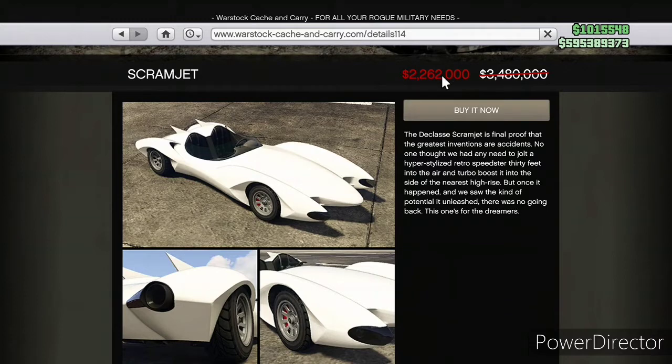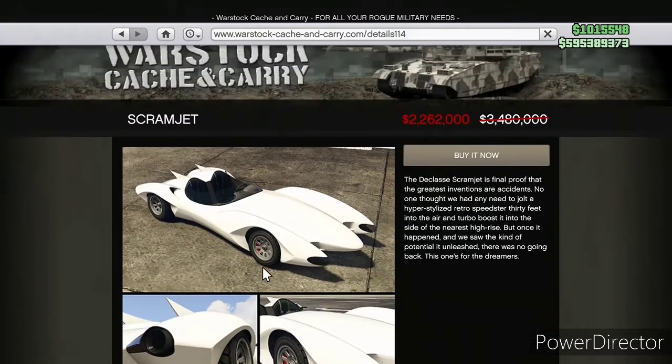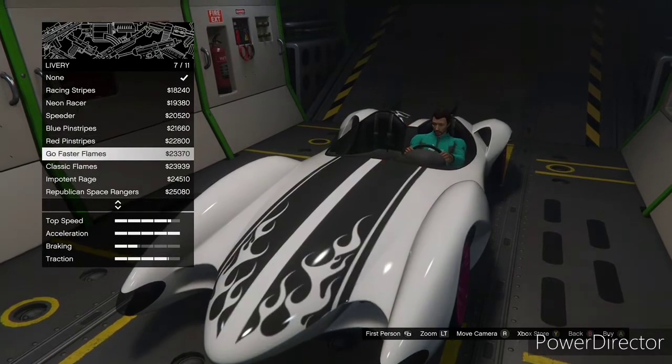In this video we're going over the Scramjet, and here you can see the trade price. I highly recommend you get the trade price — all you have to do is win a match of Hunting Pack Remix under the Adversary modes. It's very easy and can be fun as well. At 2.2 million it's not really expensive; it's a fair discount, though it is only 35% off as opposed to the 40% most everything else gets.